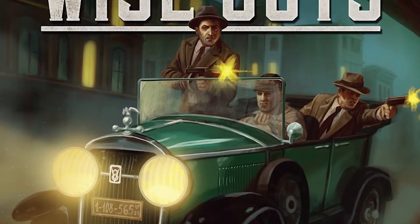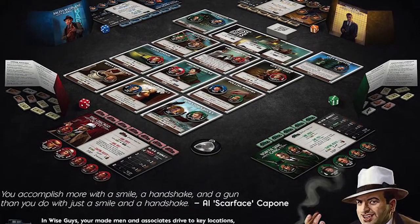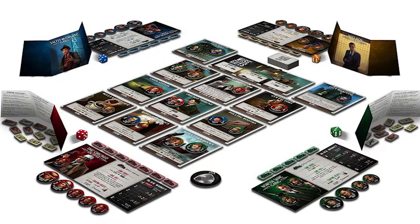Hey guys, welcome back to another Unfiltered Gamer board game review for the game Wise Guys by Galeforce 9. The game plays three to four players, takes roughly about an hour to play, and is for ages 13 and up. In Wise Guys, you are playing as a mob boss or mob association in the roaring 20s during Prohibition Era in America. The liquor has been banned, and you as a mob boss need to gather that liquor and make it out to your reliable customers. You'll traverse different locations and avoid other mob bosses who intend to take money, liquor, and guns away from you and place all of your characters into the emergency room. You'll go through a certain number of rounds and your objective is to have the most cash by the end of the game.